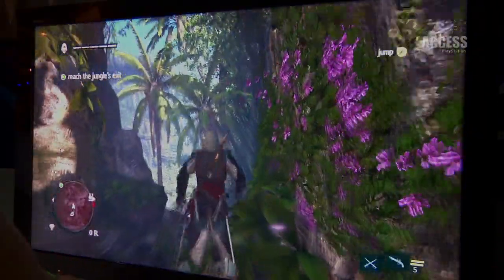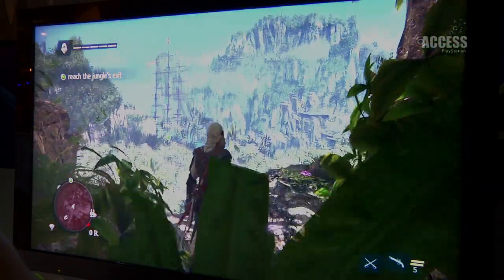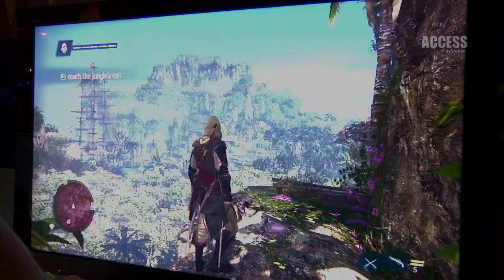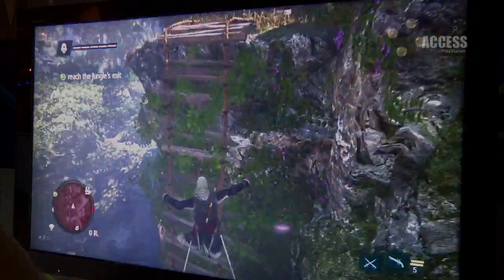The object of this mission is that I, as Edward Kenway, have got to reach that ship over there and assassinate the captain. I've got to do it by getting through that jungle below me. As you can see it looks pretty sweet, so let's get my parkour on.